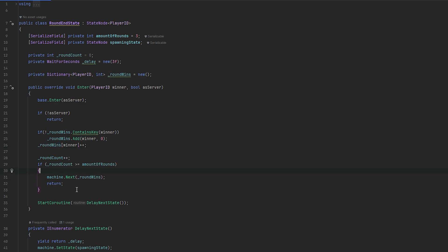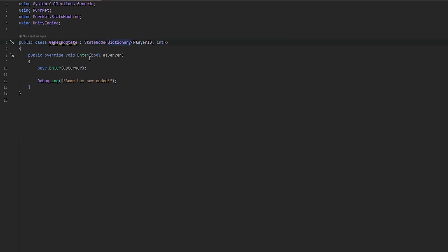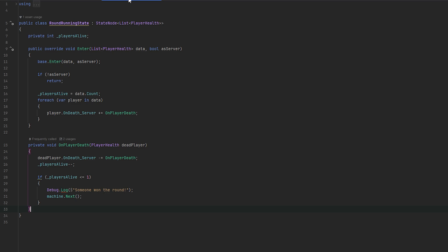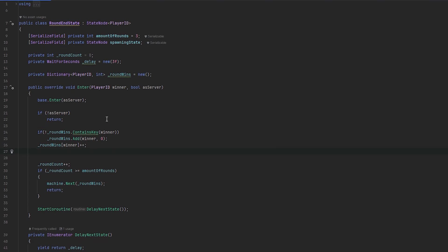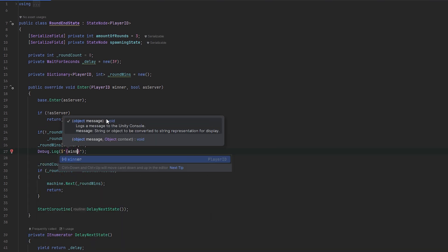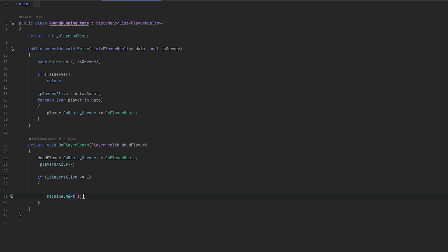This way we're able to keep track of how many round wins each player has. What we can do with this is send it through to the next state - the game end state - which should take in this type of dictionary of player ID. And then here in the round end state we should debug out who the winner is: debug.log winner has won the round. Now in the running round state when we go next, we essentially want to send through who is the actual winner.